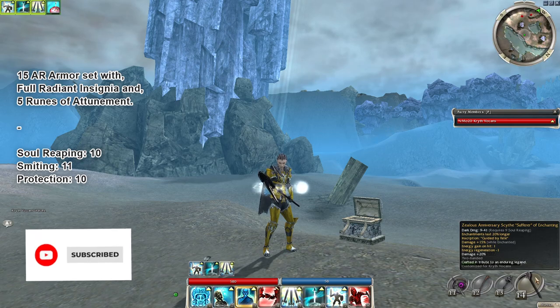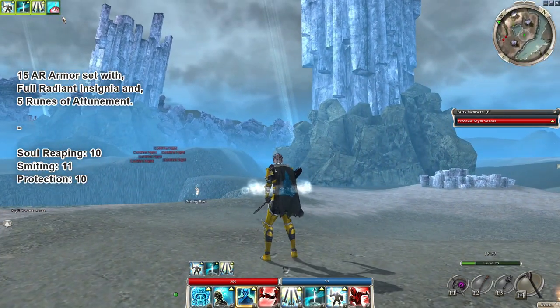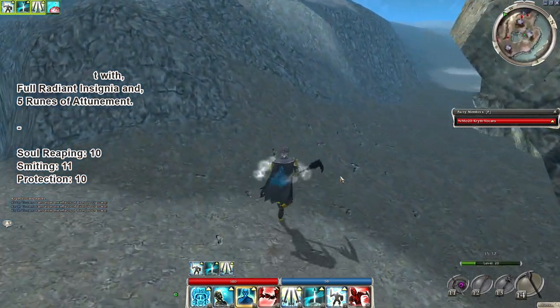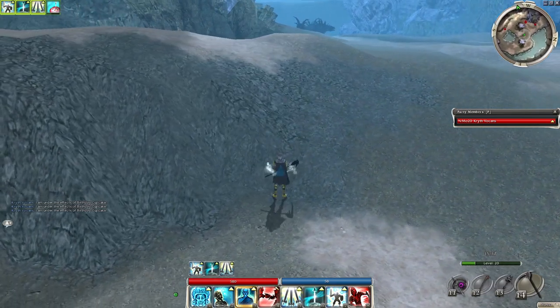This is a solo Underworld farming build with the Necromancer profession, and for this build I am going to be using the Sufferer, as you can see, and Birthday Cupcakes to run away from difficult situations.